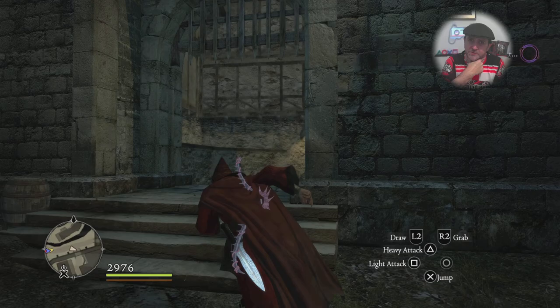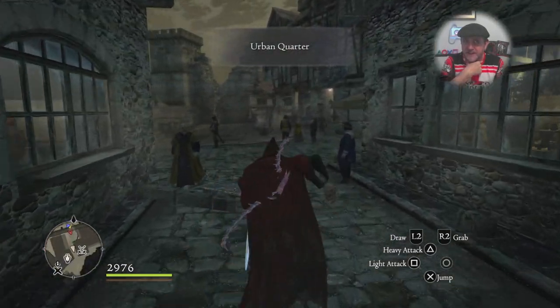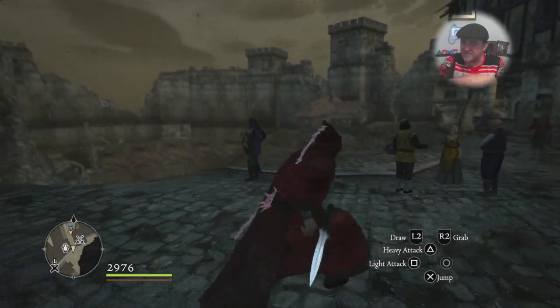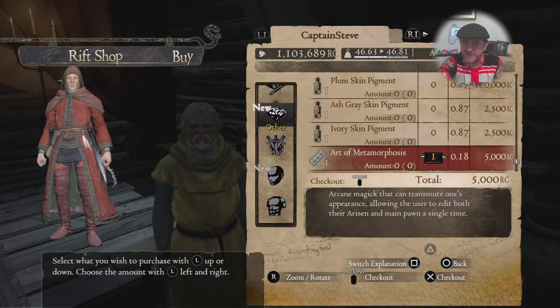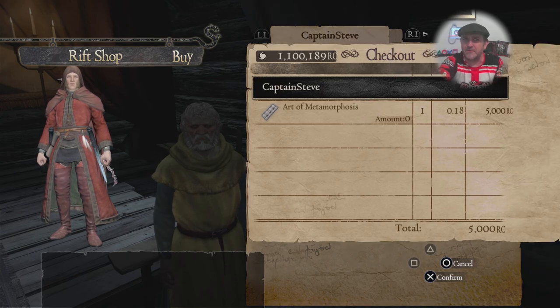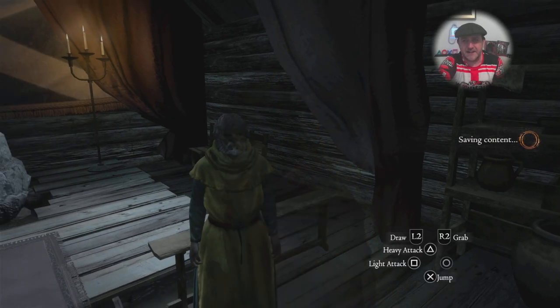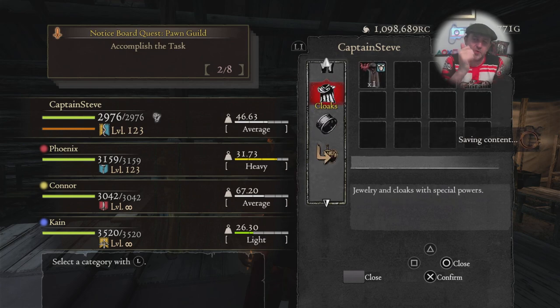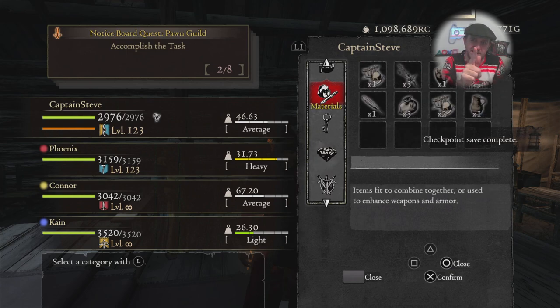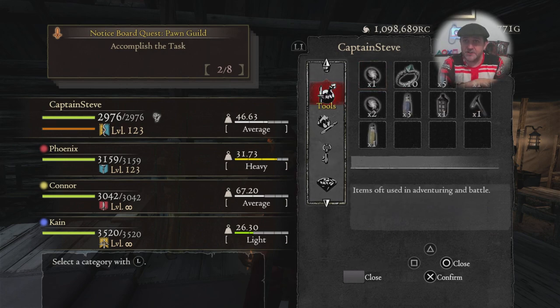Normally I'd go to the hairdressers to do a character edit, but the hairdressers post-game is now a giant void and I don't want to start New Game Plus yet. However, if you head back to the encampment and see this bearded chap, you can buy the Art of Metamorphosis. You can buy a one-off change or one that costs more Rift Crystals that lets you change infinitely - as many times as you like.